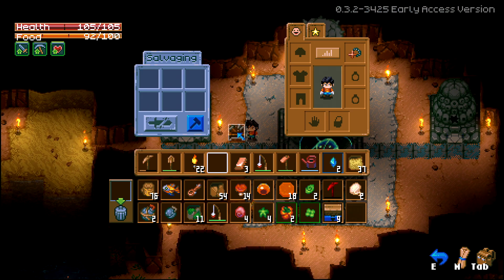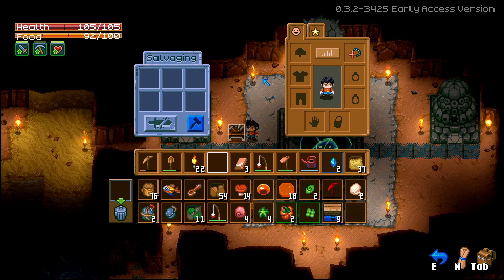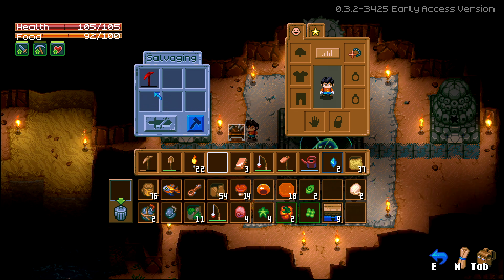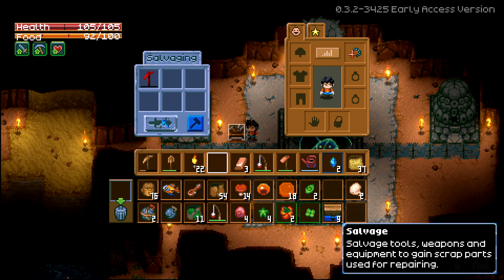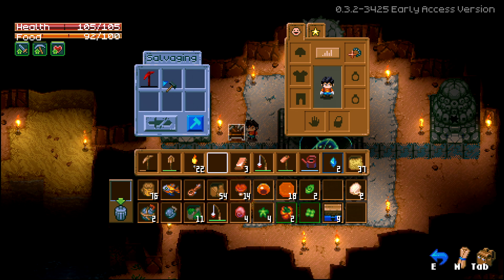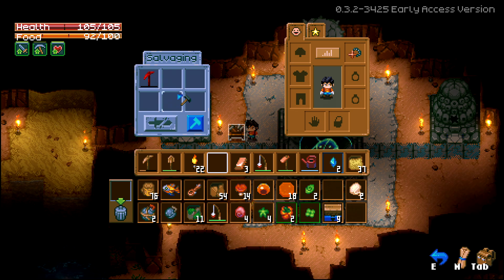The only thing I haven't fiddled with is the salvage station. What does this do? You can repair or salvage — if you salvage something you gain scrap parts used for repairing, and if you repair you use scrap parts to fix equipment.